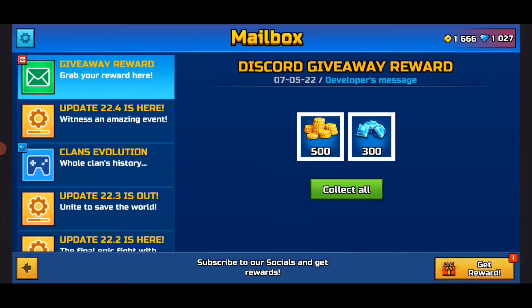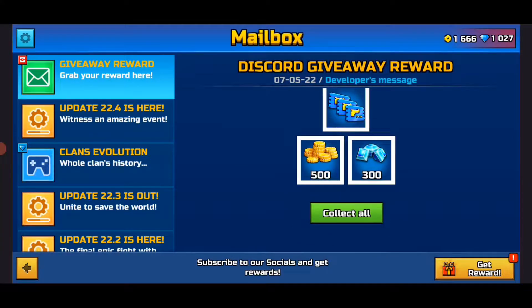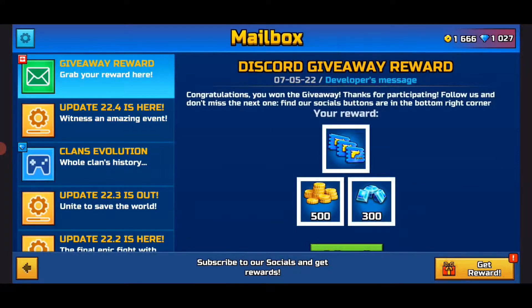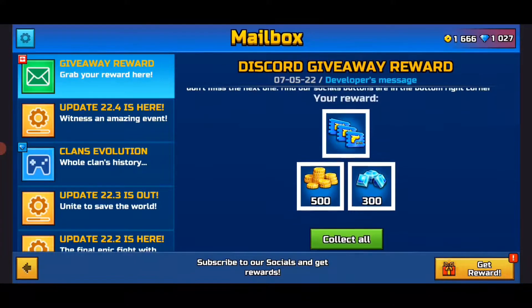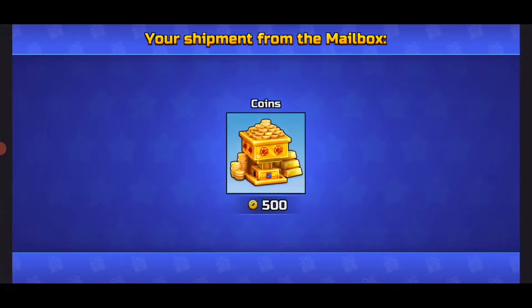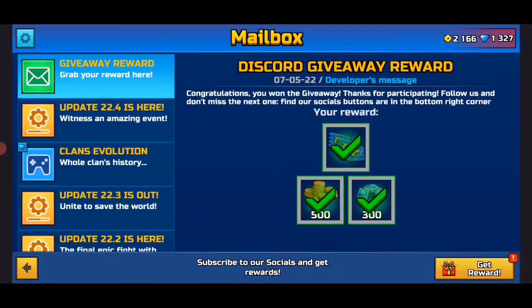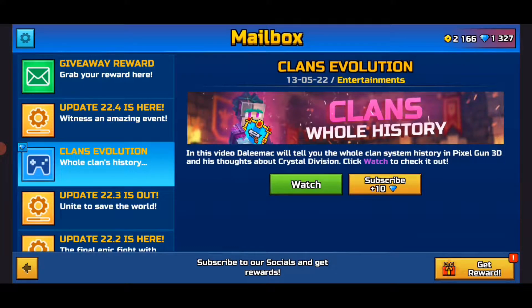Some other things you can do is actually get into the Discord server or just be active on social media so you can see what the developers post. Because sometimes they do giveaways or events. You guys can get tickets, coins, and gems — and I'm going to claim it right there so you guys can see it's not fake. It's in my inventory now. That's all I had to do — basically just be in the Discord server. I didn't even have to be active in it, that's how easy it is.